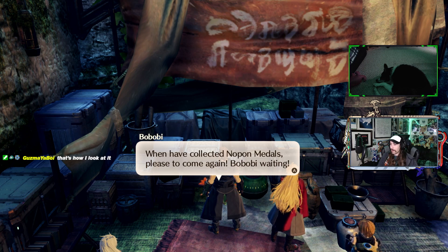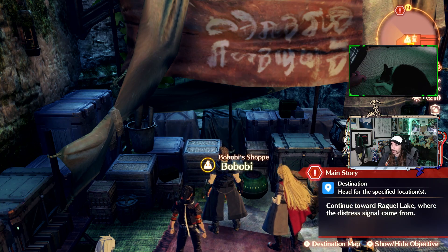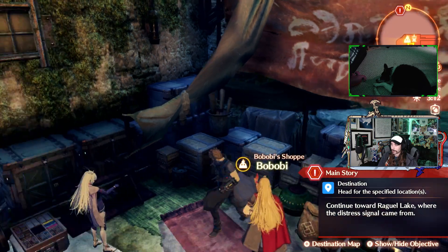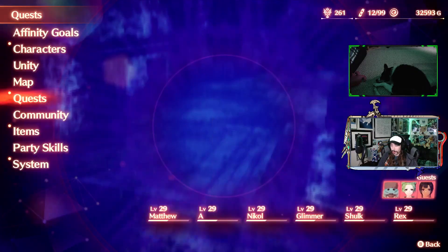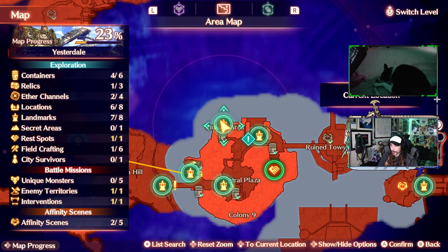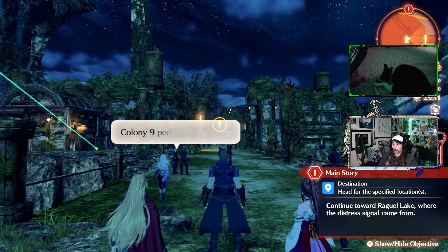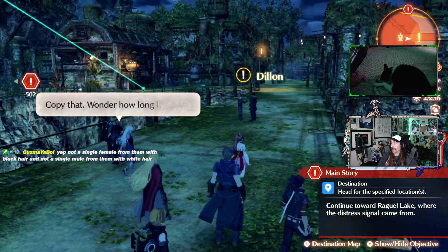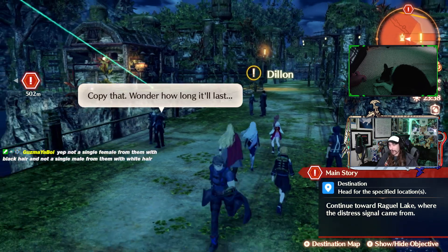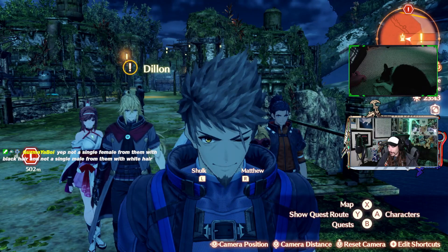When I have collected Nupon medals, please come again. I thought I had some — I guess I do not. It seems like there's one more quest on the map here somewhere. I'll go accept it and stuff. I don't think I'm doing this Aether Furnace quest unless I collect a whole lot of collectibles. It is Matthew and Niall who are Rex's great-great-grandkids.